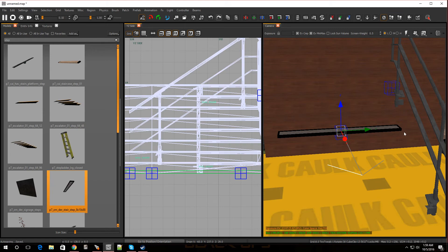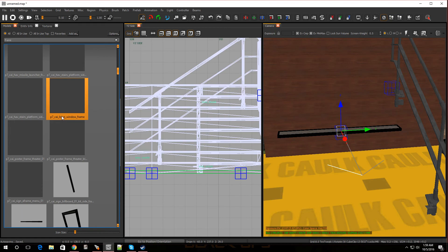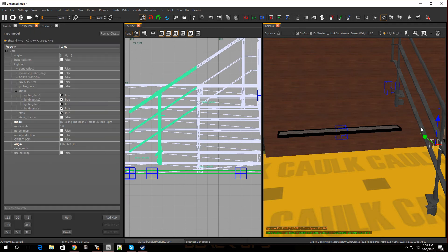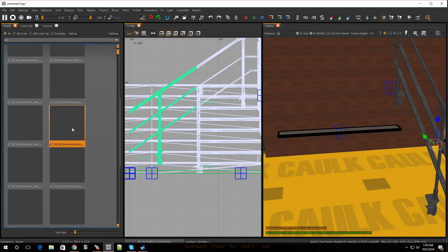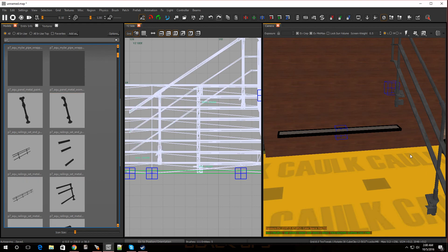Move it over — there should be another piece that goes right under it. To find matching pieces, press N on the keyboard, go to Entity, and you'll see the model name — for example 'p7.' Just search for 'p7' and it'll show you everything made for that set. Look for the rail piece. There are a lot of models but you'll find it no matter what, and you'll be able to find the bottom piece for it.